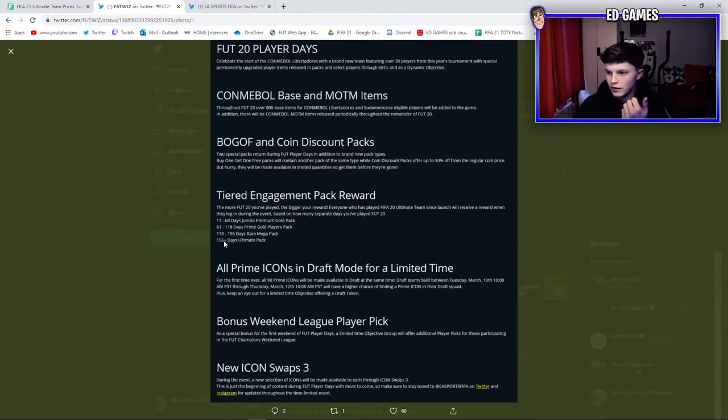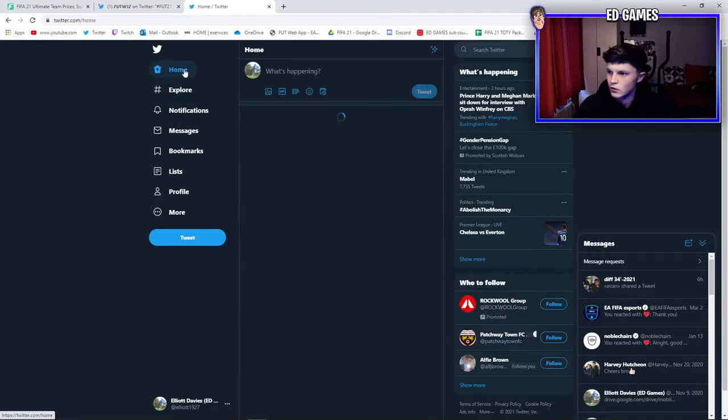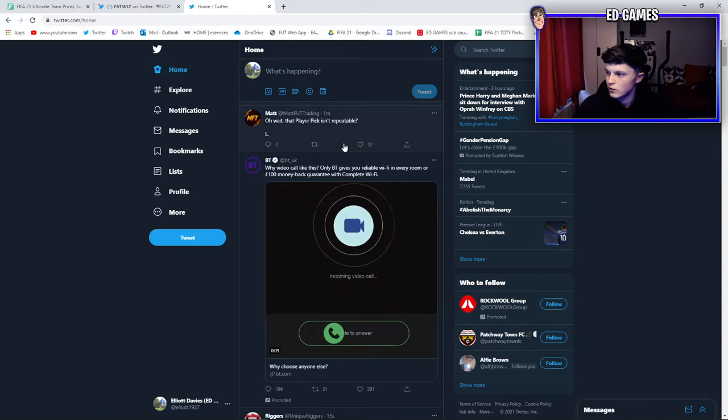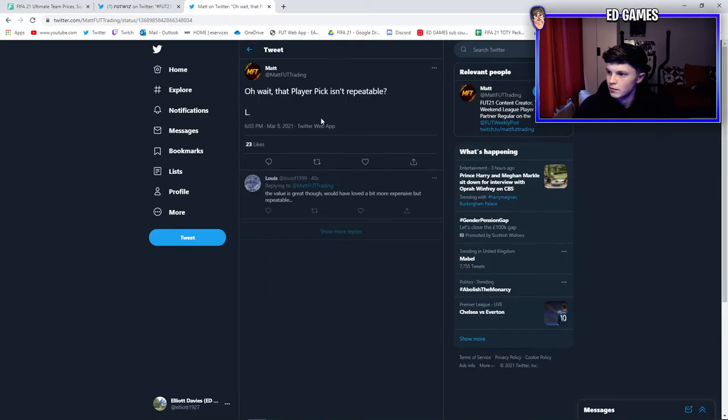There's also a tiered engagement pack reward, which is the ultimate pack I've got. I think it's more days for the ultimate pack because they released the game earlier last year. Prime icons in draft might be added. We didn't get a bonus weekend league pick, and Icon Swaps 3 won't be until after this season. It honestly doesn't look too interesting.